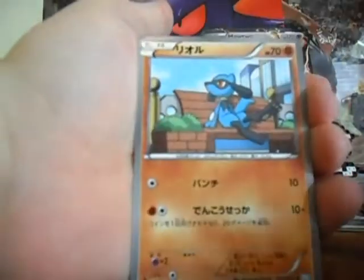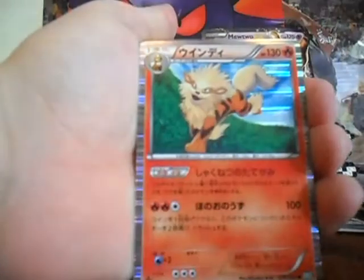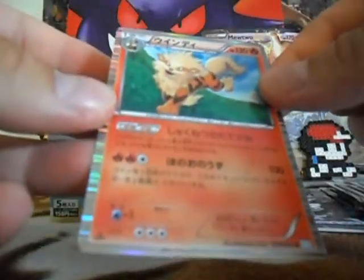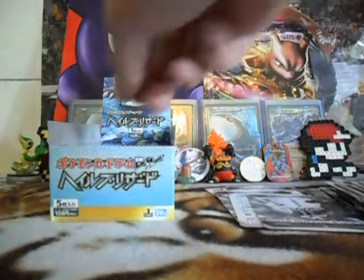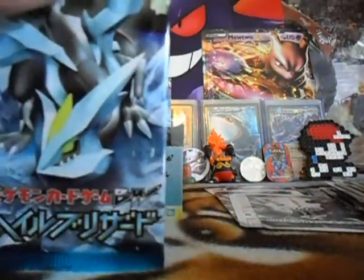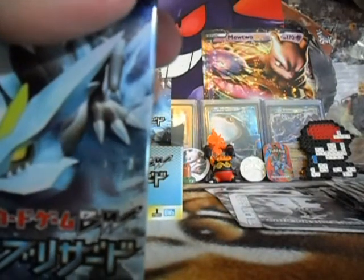Lampent, Riolu, Pidove, Liepard, and Arcanine Holo. Awesome. I don't think that one is Holo in Next Destinies — it's only a Rare.